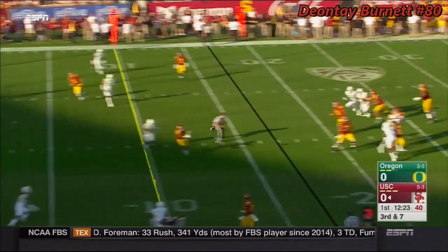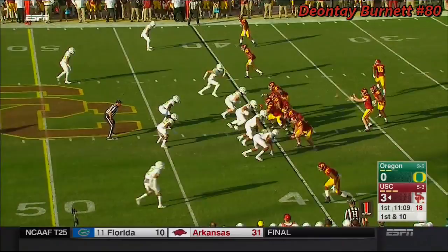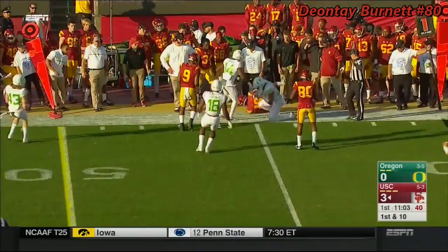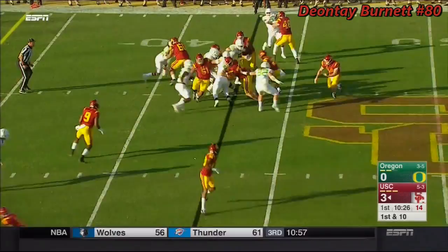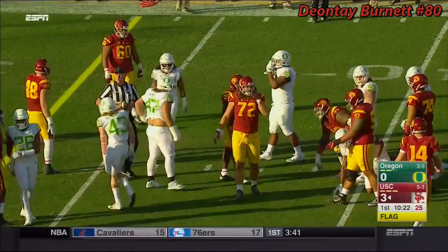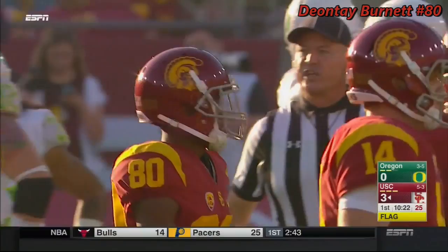Darnold looking over his options, incomplete pass. The redshirt freshman Sam Darnold gets it to Davis, who was lined up in the backfield, and he's able to muscle his way. Here's Rojo again, flag is down as he spins inside the 40. We'll check on that — illegal motion, number 80 offense, five-yard penalty, first down.